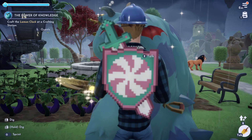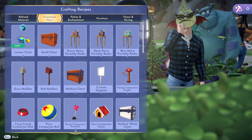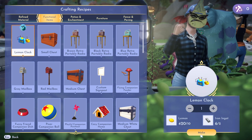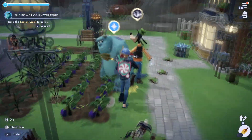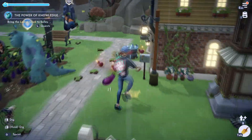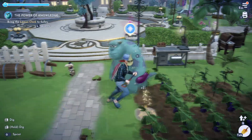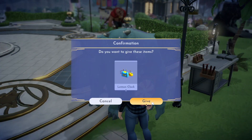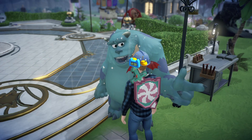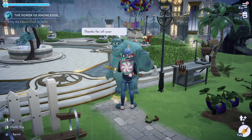Those are easy things to find, so let's go to a crafting station. There it is — functional items — and there's your lemon clock. Let's go ahead and bring it to Sully. I didn't want to pick up eggplant, I wanted to talk to Sully. There we go, here's your lemon clock. I like his finger point — very bro-y.